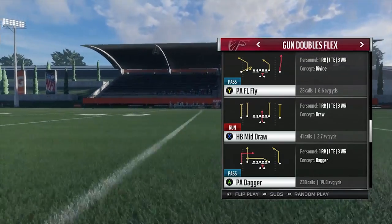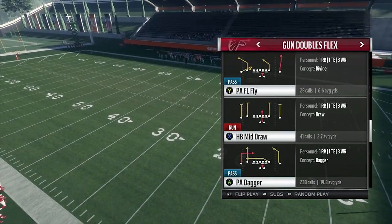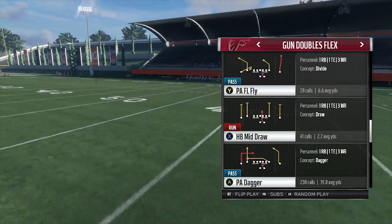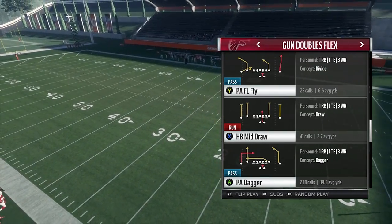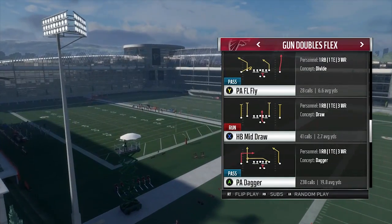What's up y'all, it's Debbie and I'm back with part 5 of the Green Bay mini scheme. This one is going to be a bomb that beats every single coverage. To get the next mini scheme I'm going to put out, go ahead and get this one to 200 likes — this is probably the best play that y'all can pick up and score touchdowns with against your friends, online, whatever. So go ahead hit that like button, hit the sub button. This is P.A. Dagger out of Green Bay doubles.